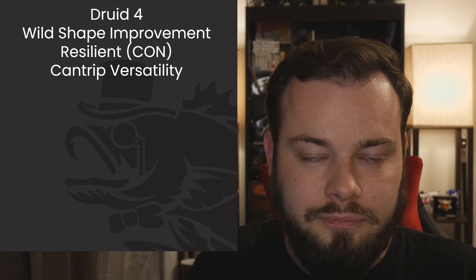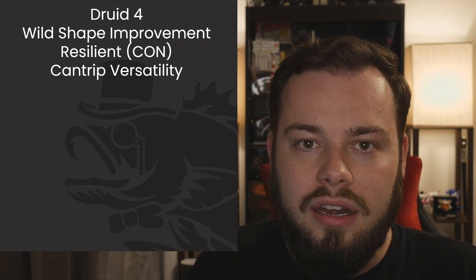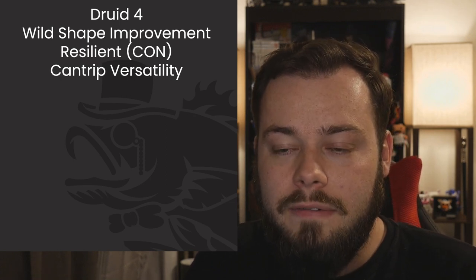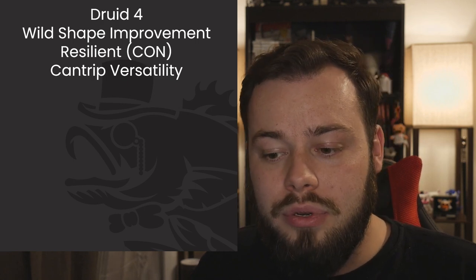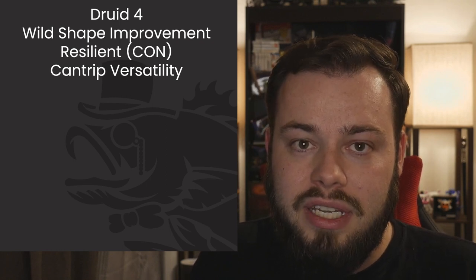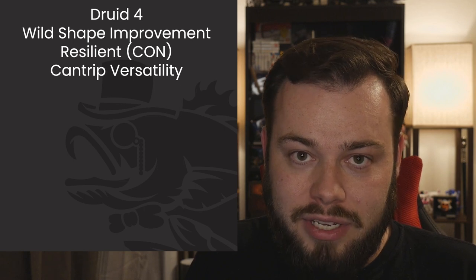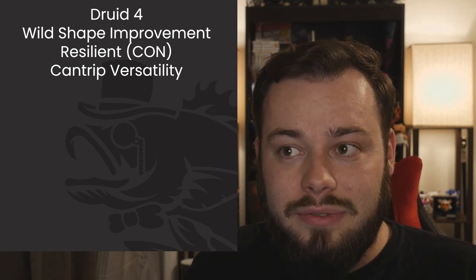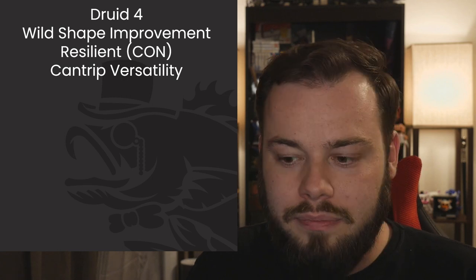For our feat at Level 4, I'm going with Resilient Constitution. I know — it's a half-feat leaving an odd Constitution number. But we still get proficiency bonus added to our Constitution saving throws, which directly affects concentration checks. Every boost to Constitution means we need to take more damage before we could possibly drop concentration, and that's huge. We'll fix that odd number later.